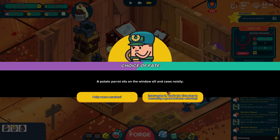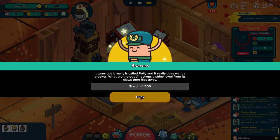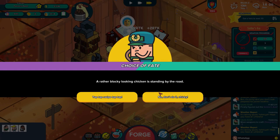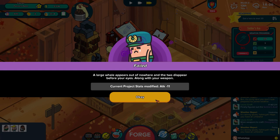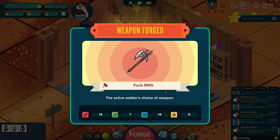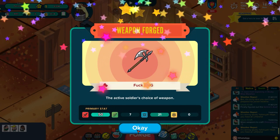A potato parrot sits on the windowsill and calls noisily - we got 1500 starch for that event, that's really good. A rather blocky looking chicken standing by the road - don't do it, chicken! We lost attack power from our current project, which actually focuses on attack power. How about we call this the 'Fuck RNG' because that's exactly what happened there. Thanks a lot, RNG.